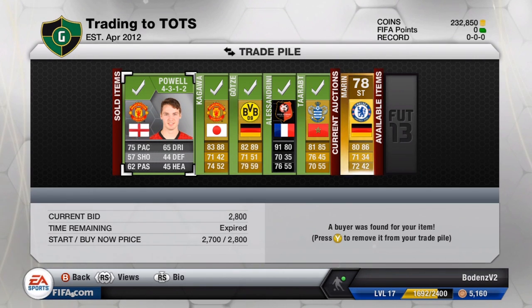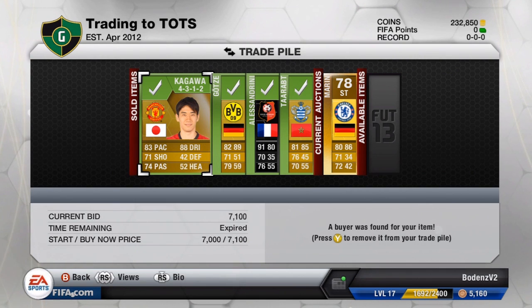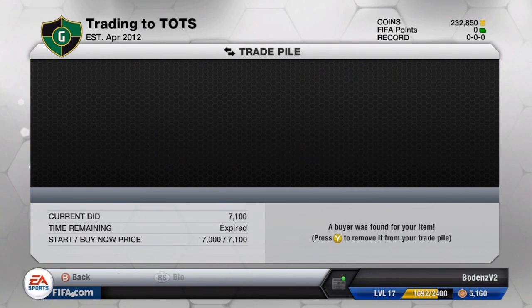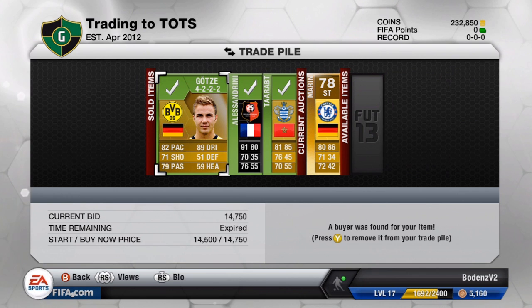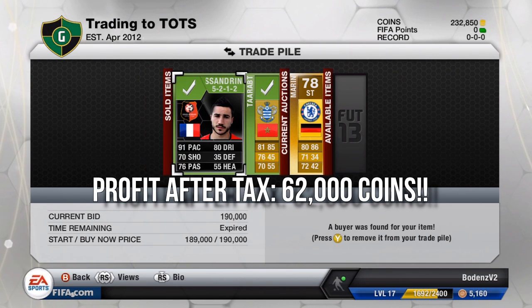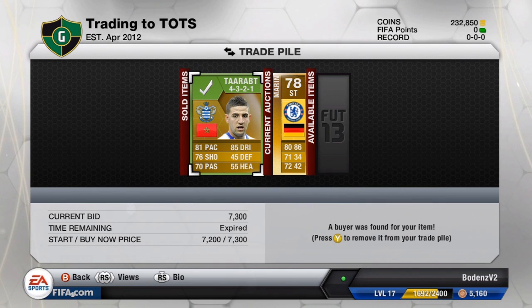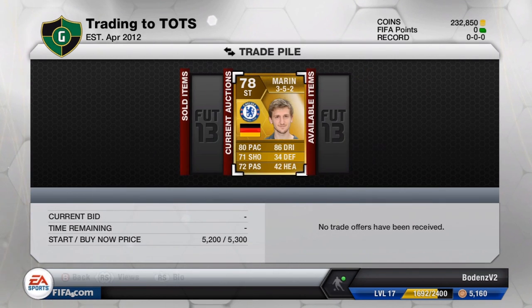We made a total profit of 62,000 coins off of him. The Kagawa did sell for 7,100 coins, Goethe sold for 14,750, and the Alessandrini came in at 190,000 coins. Best buy I've ever, ever had — that deserves just everything, I cannot believe that. How awesome can you get? 62,000 coins profit off him — brilliant, just brilliant. We're up to 232,000 coins now in just about 7 episodes, which is awesome.